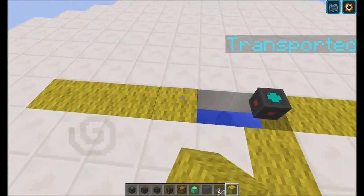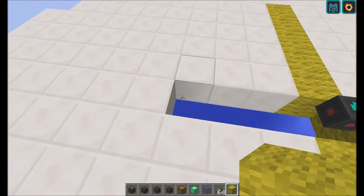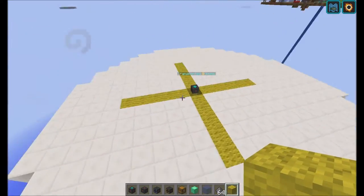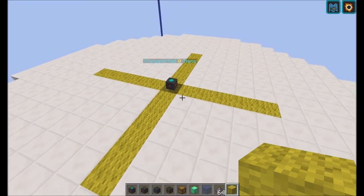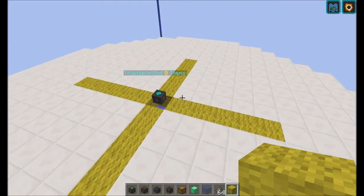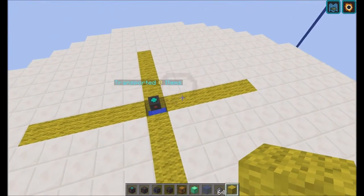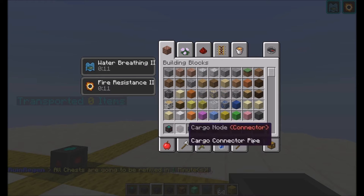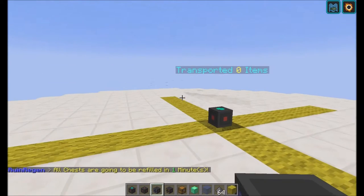I'm going to visualize every path because you will see why when I introduce cargo connector nodes. So this cargo manager will search for nearby nodes on these yellow blocks right here — also up and down, but I'm not going to visualize that. There are three types of nodes: the connector node, the input node, and the output node.